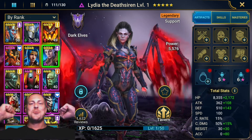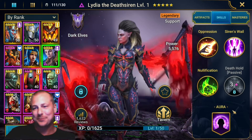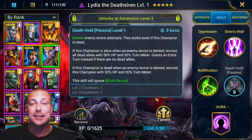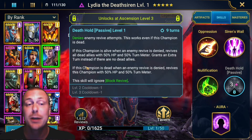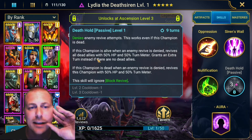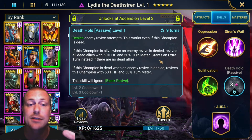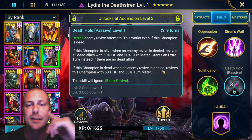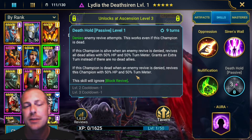Here we have her. Nice! Super hyped about this one. 'Denies enemy revive attempt — this works even if this champion is dead, and she will get revived. If this champion is alive when an enemy revive is denied, revives all dead allies with 50% HP and 50% turn meter, grants an extra turn instead if there are no dead allies. If this champion is dead when an enemy revive is denied, revives this champion with 50% HP and 50% turn meter.' This is crazy.